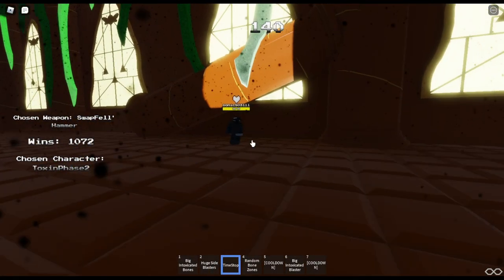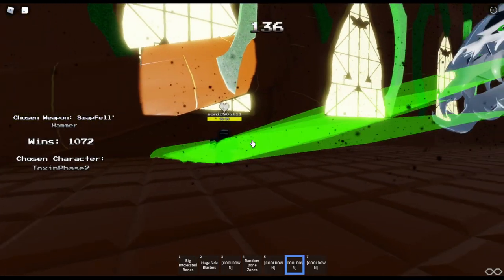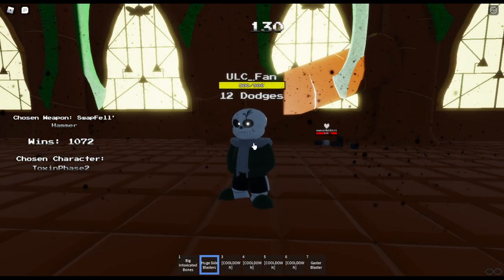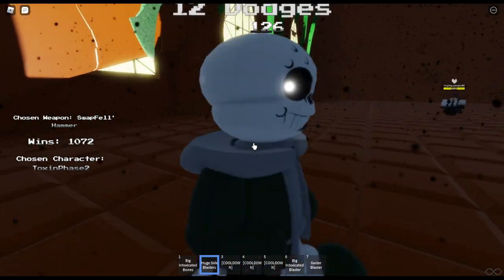Alright, and now for the special move: we can Time Stop, and then while someone is stuck in time, you can fire a bunch of attacks at them, so the second they come out, they take damage. Alright, so 12 dodges, 500 health, and that's it. I hope you all enjoyed, and I'll see you all next time.